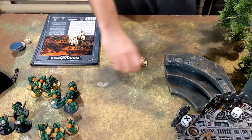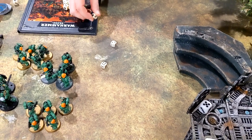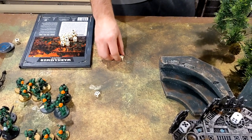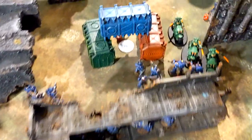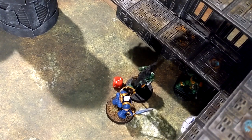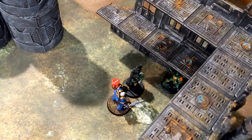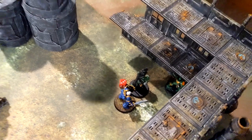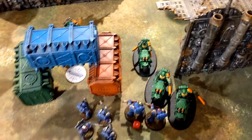The Ultramarine Captain hits back — four attacks at Strength seven hitting on twos. Three hits, wounding on threes — two wounds through. Salamander re-roll on one of those — still two. Two four-up invulnerable saves for the Ultramarine Captain — he fails one, taking two damage. Blow for blow right here. Over in the other combat, the Blade Guard Ancient knocked the enemy down to three wounds — the Blade Guard sergeant on this side fought back but dropped. Morale checks — the Sergeant holds.